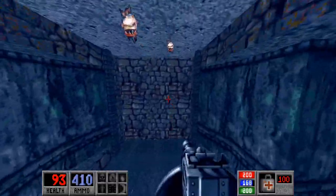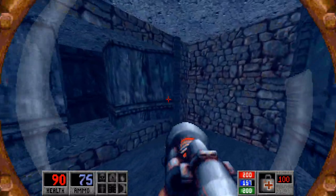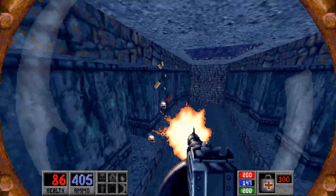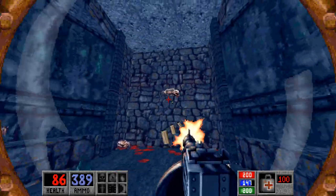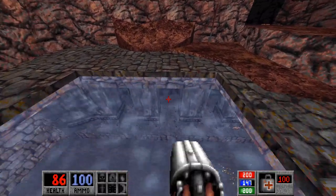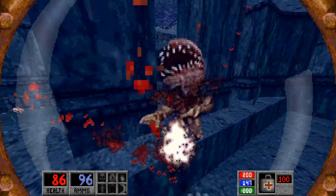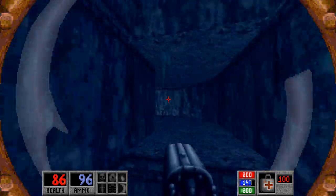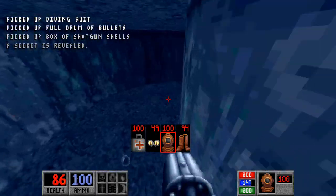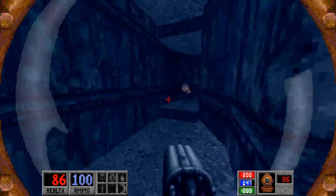Now we ourselves will go into the water. Kind of lure these guys around — I'm going to try something different here. Let's go ahead and grab some air and drop back down in. This is the side I wanted to end up on, because this takes us to a secret — up in here with another diving suit, so we won't have to worry about running out of air in our old one.